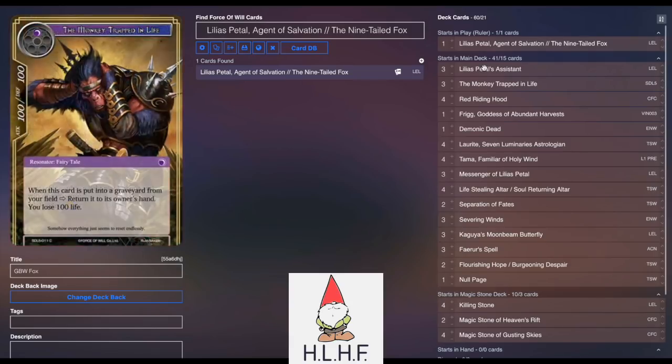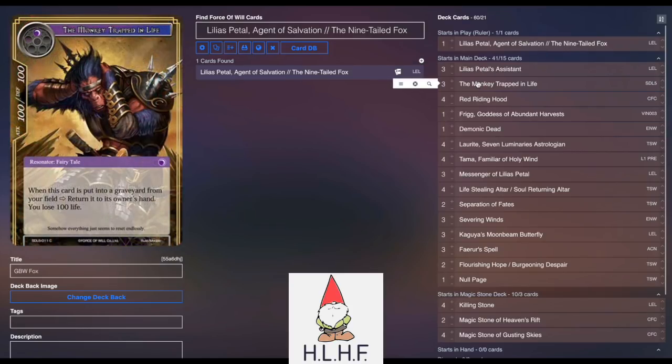Going into the deck, we play three Lilia's Petal's Assistant, because it is essentially a one-card Chimera for when we need it, to be able to recycle things like Monkey or Tama. Very, very important. Monkey Trapped in Life is super great, especially when you combine it with things like Soul Stealing Altar or Soul Returning Altar. We'll kind of talk about some of the things you can do with that too.